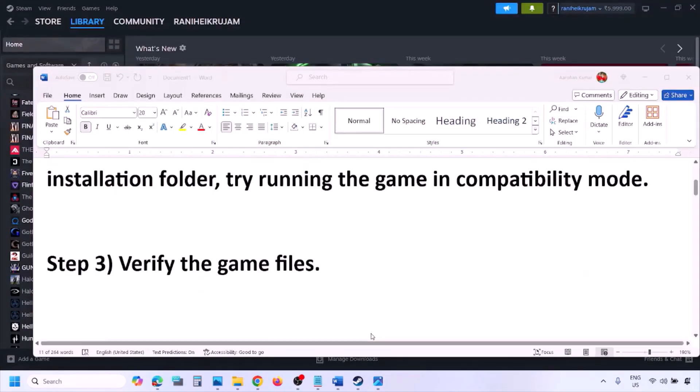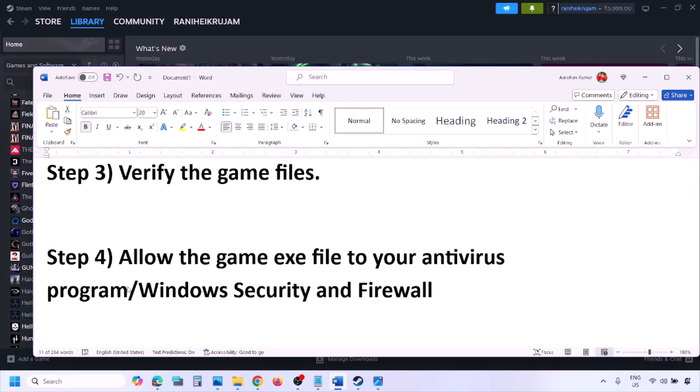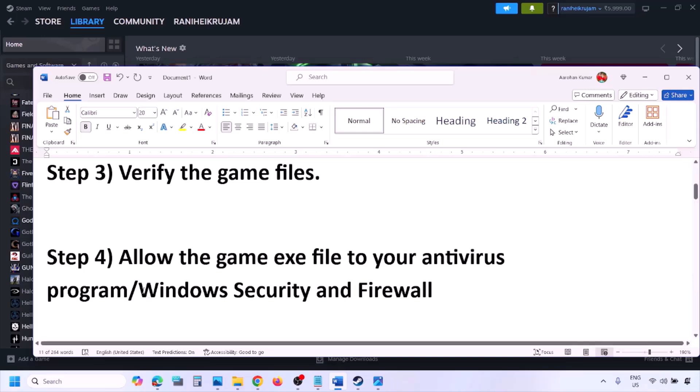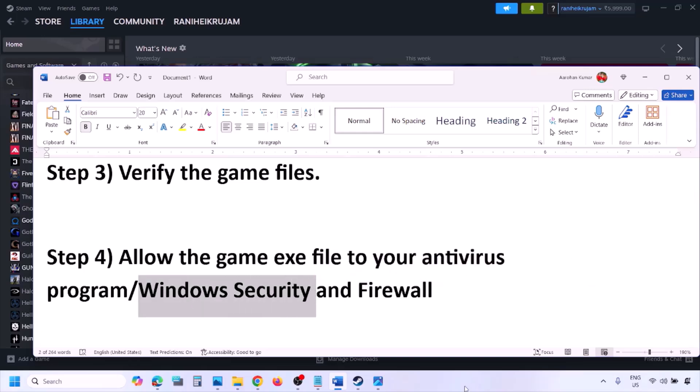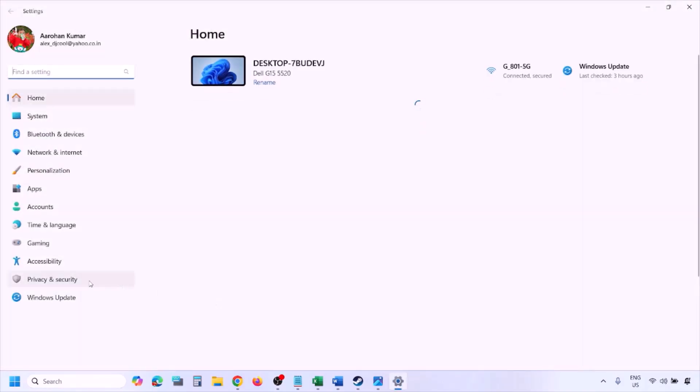The next step is to allow the game EXE file through your antivirus program. If you have any third-party antivirus like Avast, Norton, Bitdefender, McAfee, or whichever antivirus you're using, make sure you allow the game EXE file. If you're using Windows Security, allow the game EXE file through Windows Security.